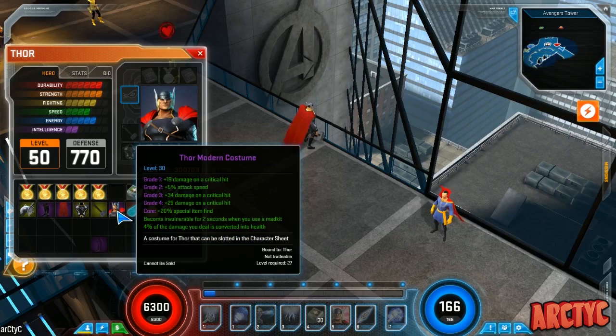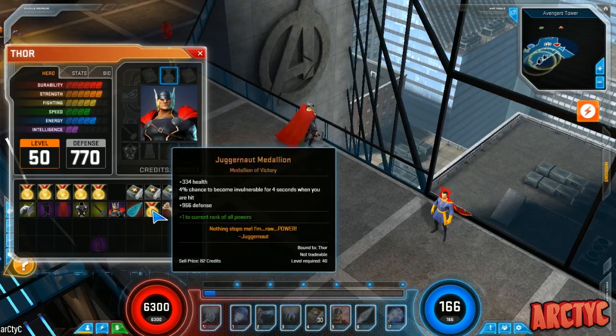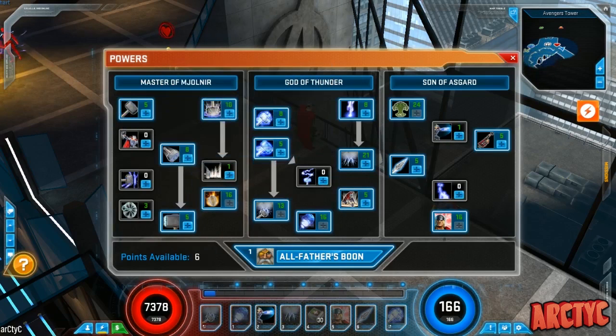The armor I have for the power duration — could definitely improve it. For the hammer, I probably won't switch that unless I find something different, but it has a 10% vulnerability proc for four seconds, which I need for survivability. Artifacts and costume artifacts are pretty much standard — Edge of Infinity, Juggernaut, and then Wicked Wand of Watoom, which has a 22% chance to go invulnerable after an enemy is defeated.